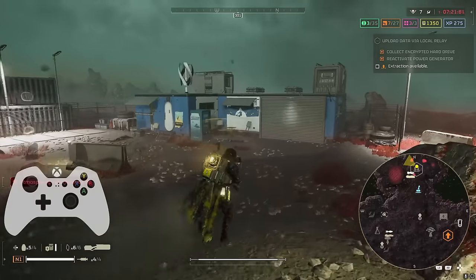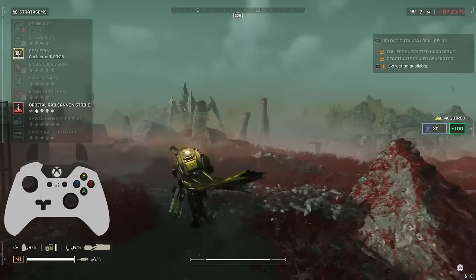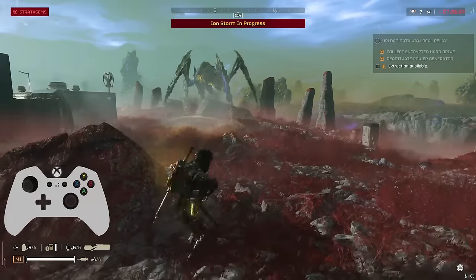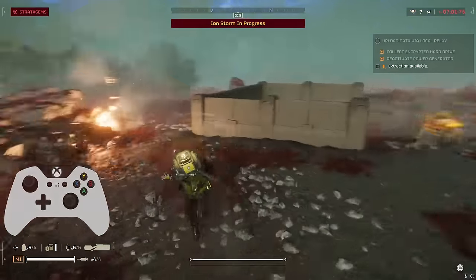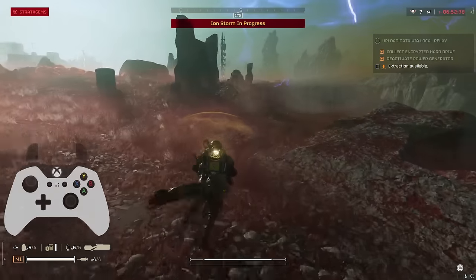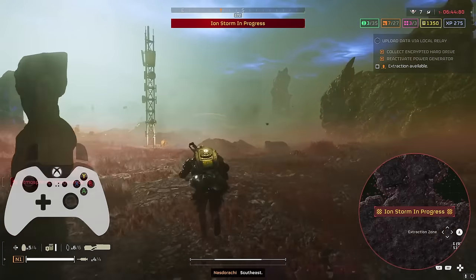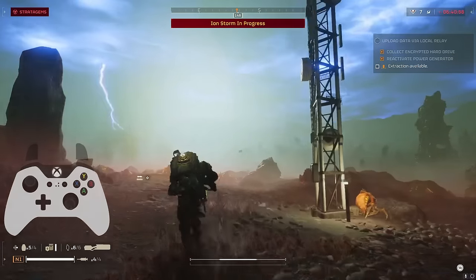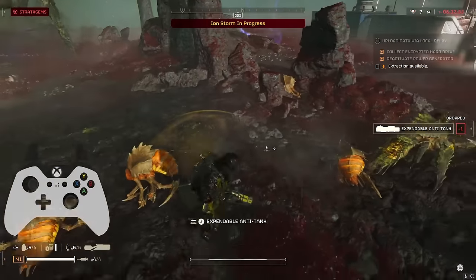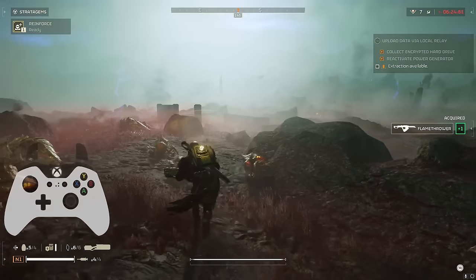At this point I'm still packing the flamethrower, so I just leave the EATs behind because the next time I need one the cooldown will probably be up. We see our first Titan of the mission. As soon as I threw the orbital at him, an ion storm started — literally it left my hand and then nope. The EATs are great for titans too. It usually takes either one orbital rail cannon, or one orbital rail cannon and one or two disposable anti-tank shots to the head to take them out.